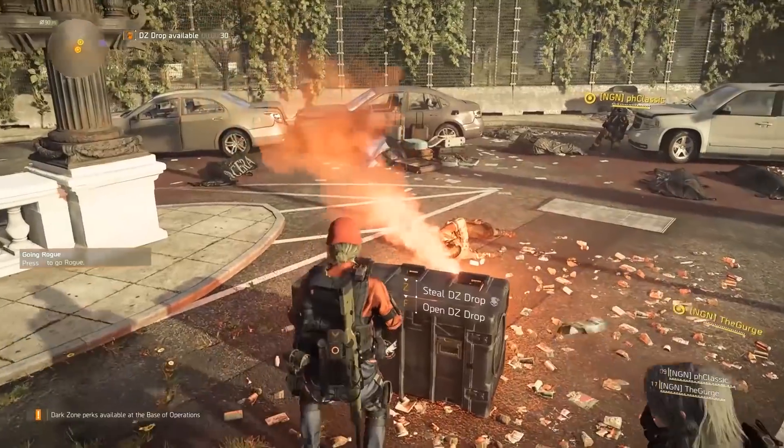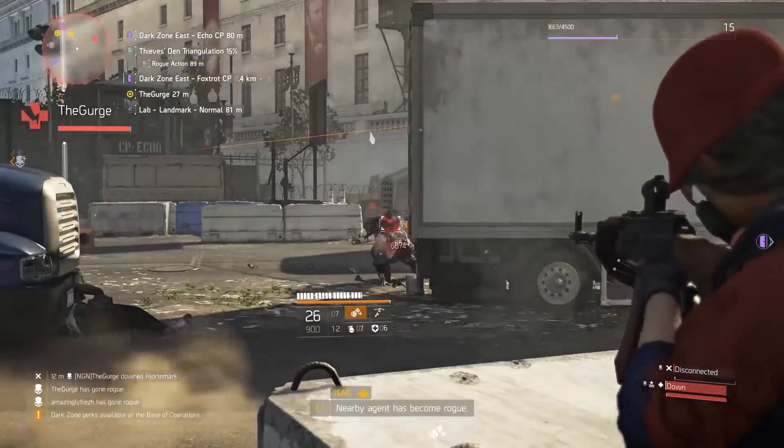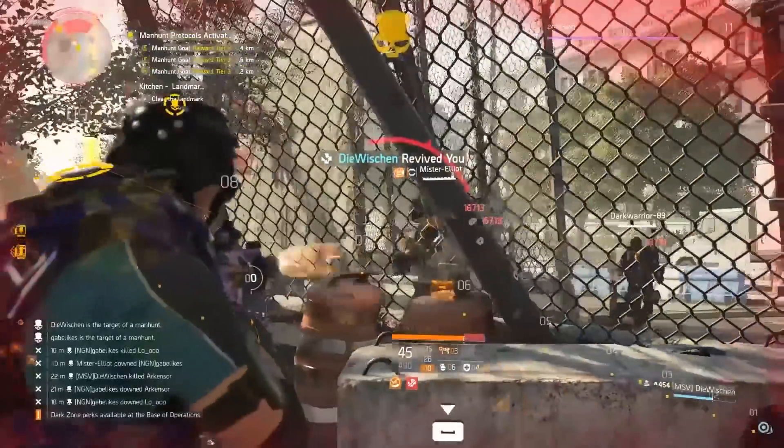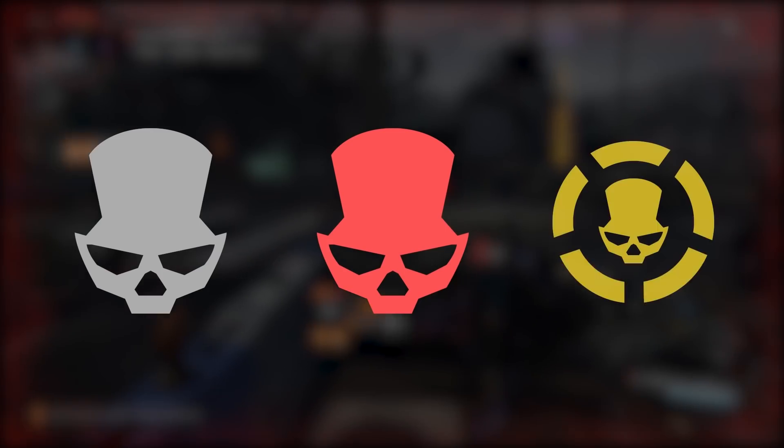The rogue progression in The Division 2 can be split into three different statuses: Rogue, Disavowed, and Manhunt. To identify each of these different statuses, rogues will show a white skull icon, red is for Disavowed, and yellow for Manhunt.